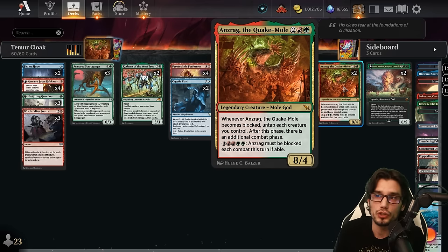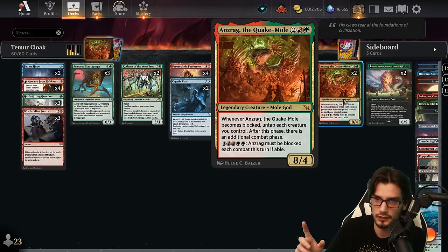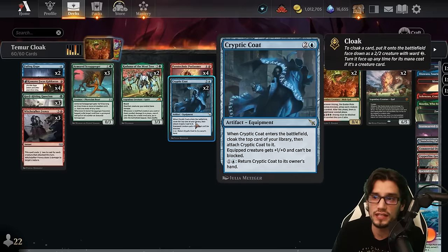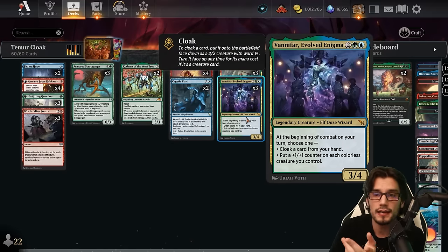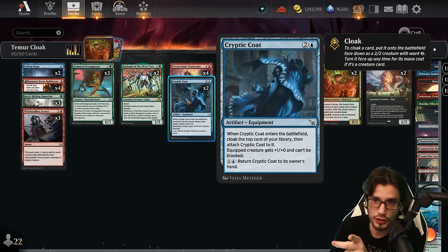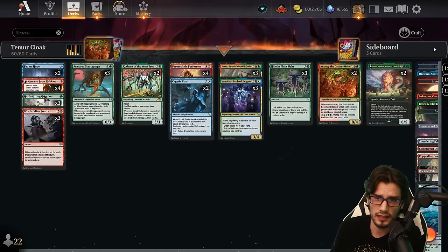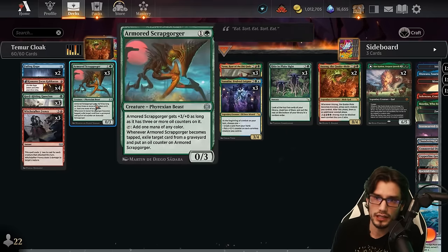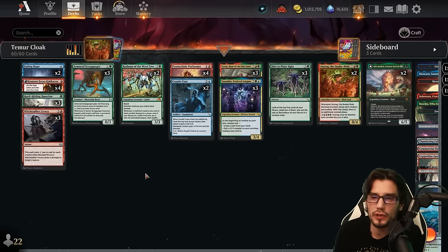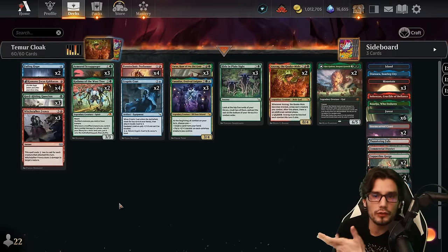You can pay seven to ensure that Quake Mole must be blocked this turn each combat, so you only have to pay once and can attack multiple times. Ramping within the deck via Kodama — we have these cloaked creatures that we can distribute plus one plus one counters on. It's also a three/three with reach and can grab lands from our library whenever a modified creature triggers it. The Cryptic Coat will also modify a creature alongside the counters from the Enigma and Kamano. The Scrap Gorger can also self-modify with oil counters — it gets plus three plus zero when it has three oil counters. Whenever it taps for mana, exile a card from the graveyard; if you do, grab an oil counter on it. Great for the ramp in a three-color deck and for graveyard control.